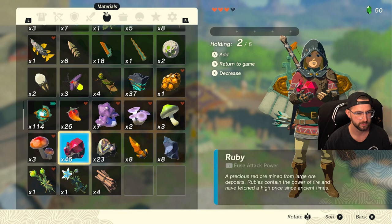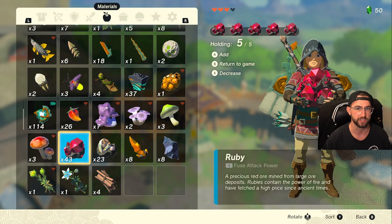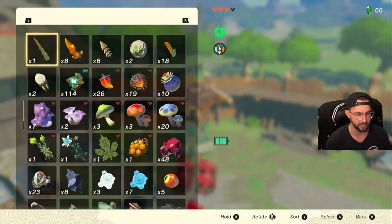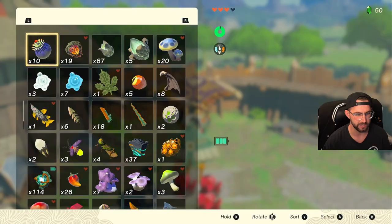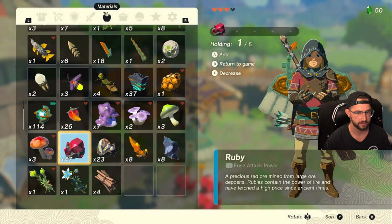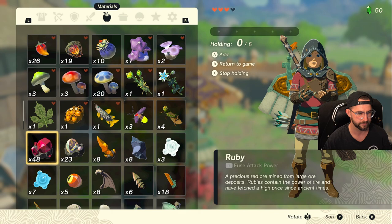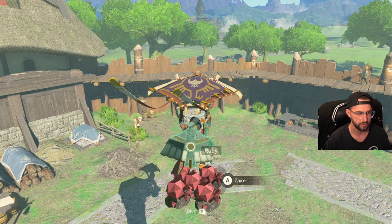So keep in mind we can only have 21 items spawn into the world. We're going to jump, paraglide, pause, drop them all. Get our max amount again, click B and Y at the same time, pause again, have them out to five. B and Y at the same time, pause again, cap them out again. B and Y — and then this will be our fourth time — B and Y.